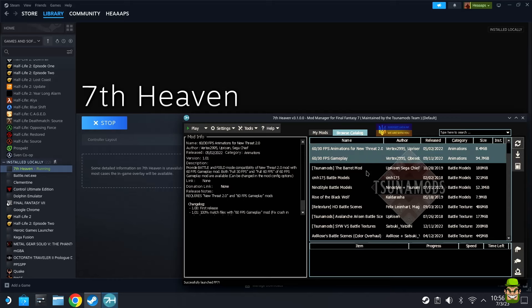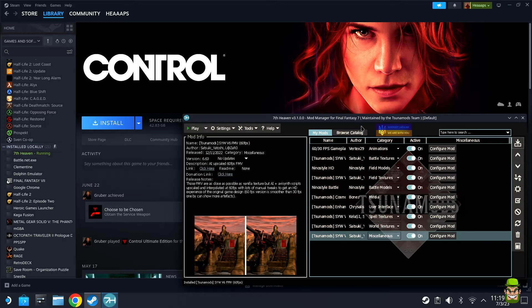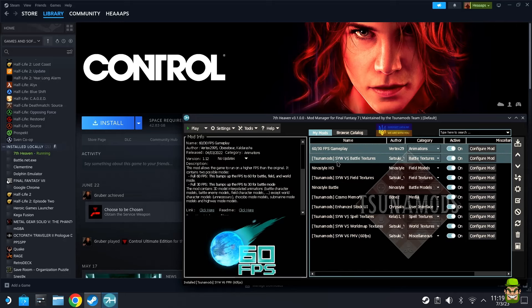Get back to 7th Heaven and hit 'Browse Catalog' — you'll see a list of mods. The next phase is installing mods and making some changes in the game driver settings. To install a mod, find one in the catalog, click it, and hit 'Download Selected Mod' — it'll download and automatically install. It took me about 25 minutes to install all of mine because some are large texture mods.